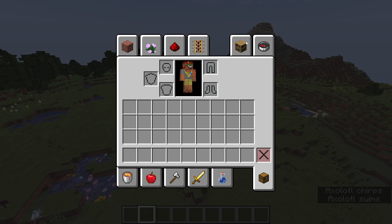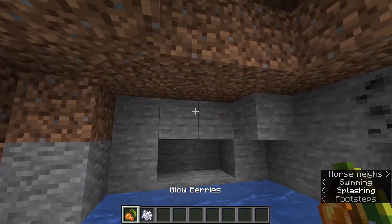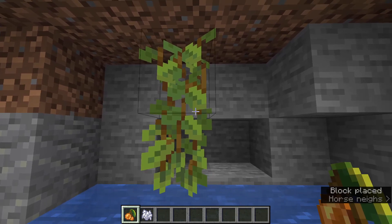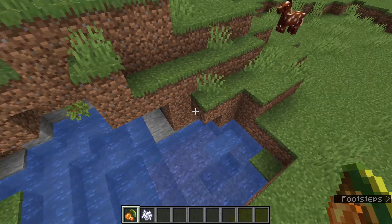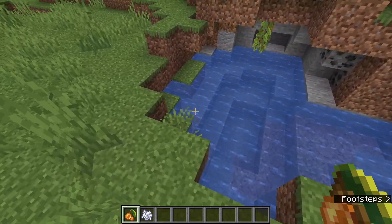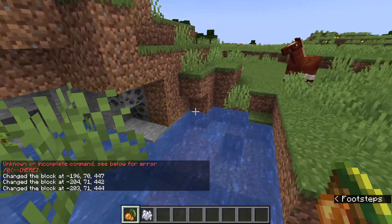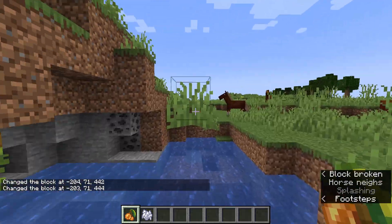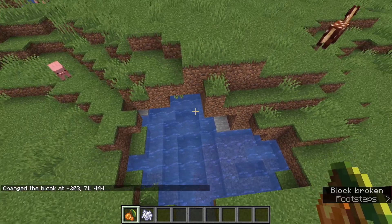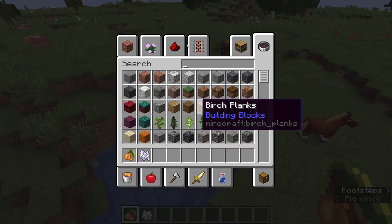Now I'll show you glow berries — the last feature I'll show you, since it's the last feature in 1.17 other than bug fixes. One bug fix worth mentioning: you know those random grass patches you'd sometimes find floating in the air? They've fixed that bug — it's been around for so long and they've finally fixed it.